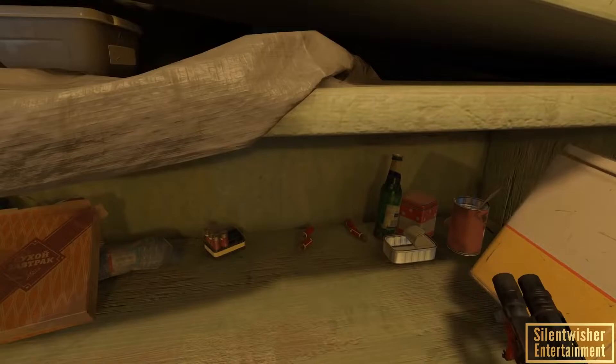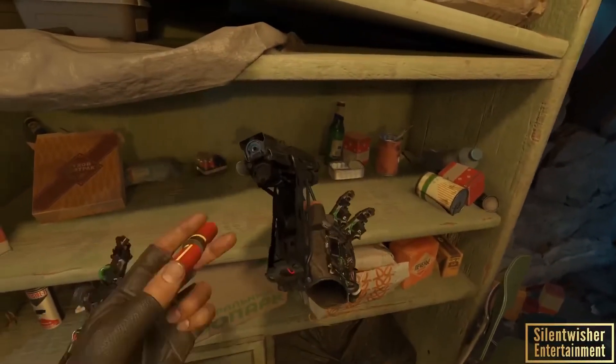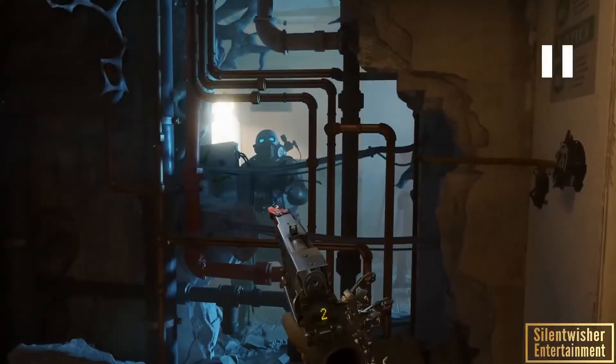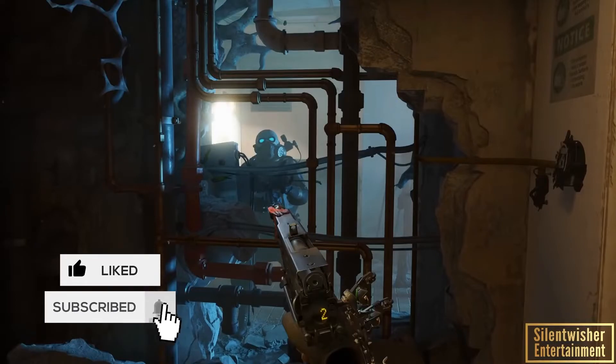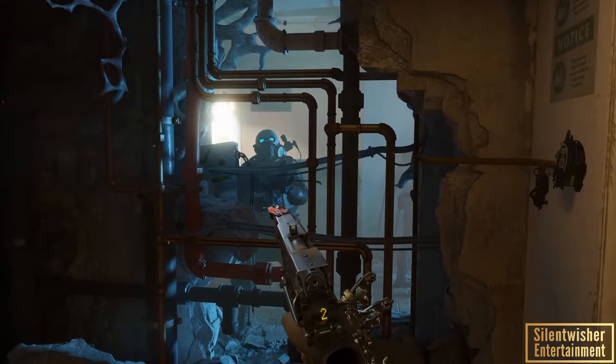Look at all these little items you're able to interact with in VR — that's crazy. If you tried to have that many interactive items in the old Source Engine you couldn't, because there were limits on how many items you could physically interact with — it was an engine limitation. We also have some new Combine here. It looks like one's got a camera system on it — I'm not really sure what that is.